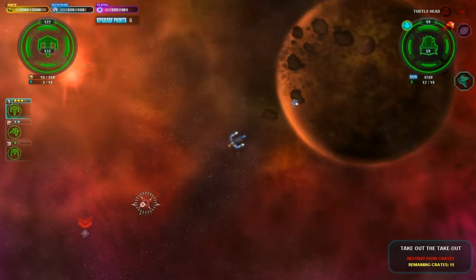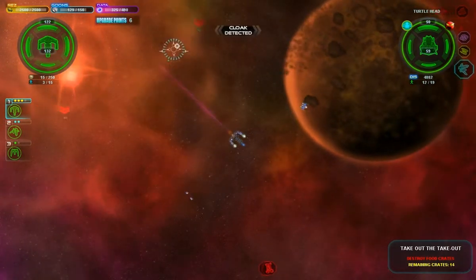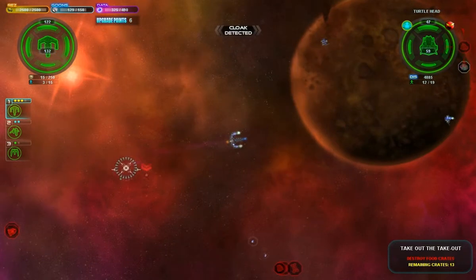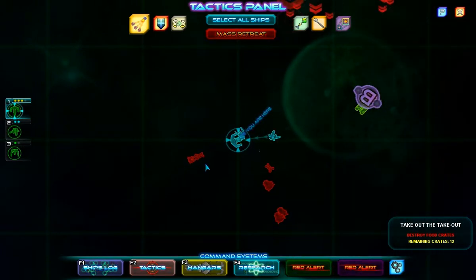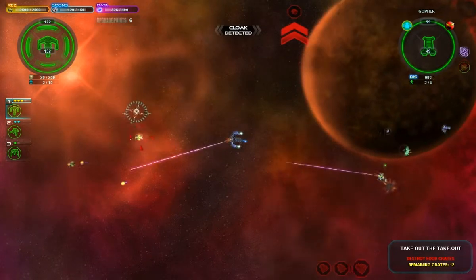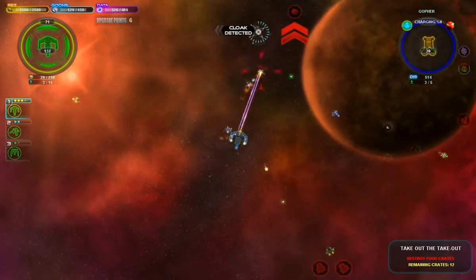There are just a number of these crates scattered about that we're tasked with destroying here, which are supposed to be basically fruit crates for the civilians. Looks like we've got all the crates down here. There's a lot of civilians that are angry with us right now.